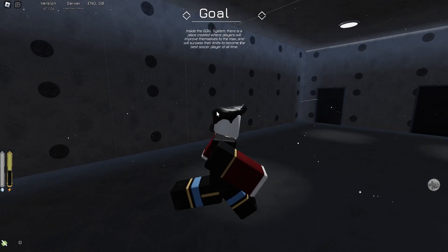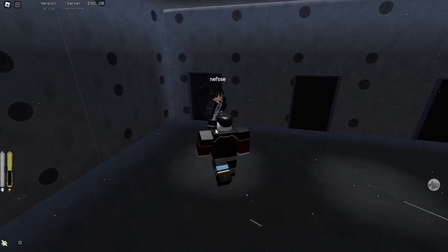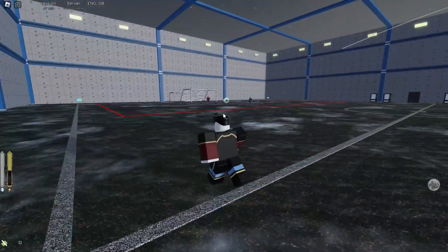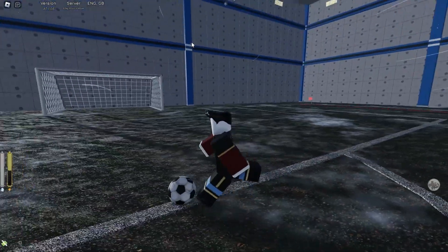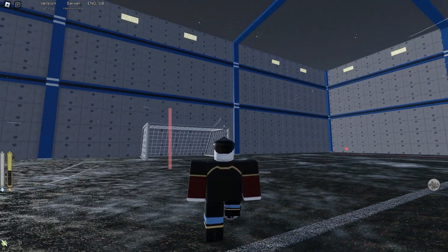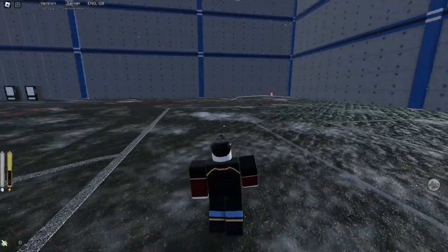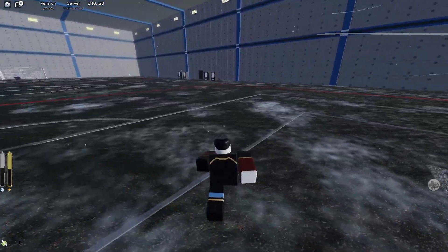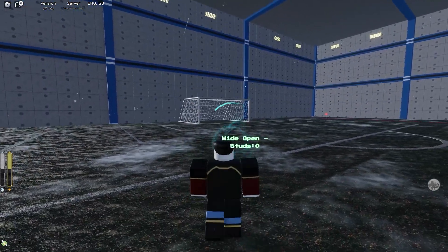We're in the game now — peep the drip. I couldn't find the French kit so I went for the second team, the Munich kit, which is basically his team. The French kit is what he's shown in in the anime/manga, but he actually plays for this Munich team — slight spoiler. Let's see what this badge actually does. We almost hit a top-bin shot off the roll but completely missed because my sensitivity isn't great.